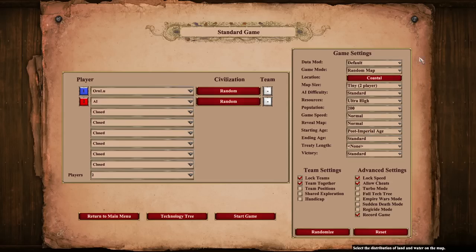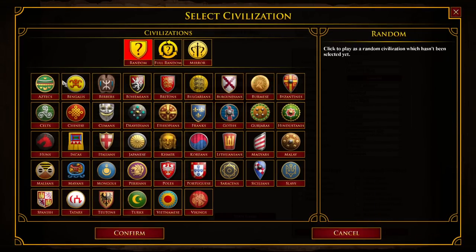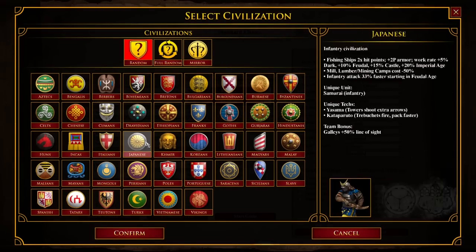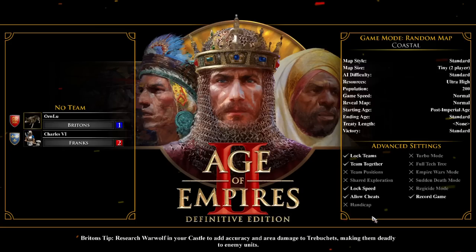We're going to start in the post-imperial age, random map on coastal, and pick a civ like Britons, and have our opponents be a civ like Franks. We launch into the game, and we expect everything to be researched, right? Because that's how post-imperial age works.